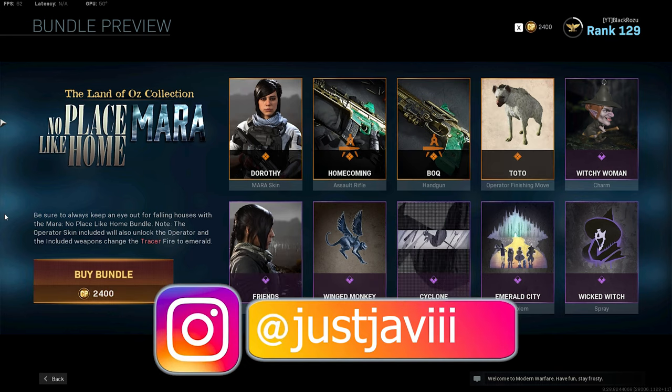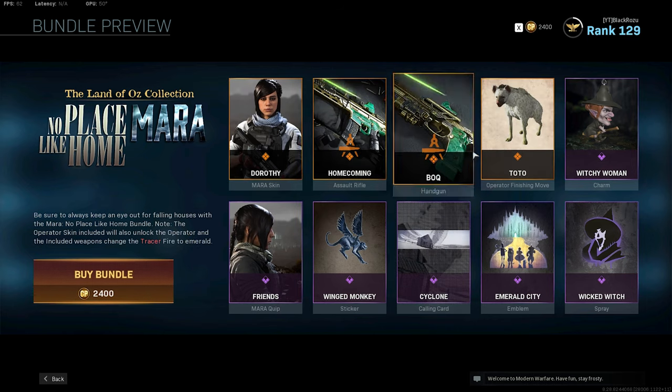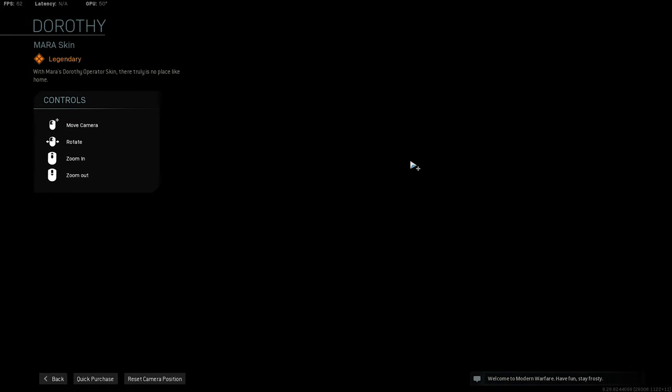I want to be showing you guys the new Morrow bundle that just dropped literally like an hour ago. It's called the Land of Oz — 'No Place Like Home' Morrow. Be sure to always keep an eye out for falling houses with the Morrow No Place Like Home bundle. The operator skin will also unlock the operator and include weapons, and the included weapons change the tracer fire to emerald. That's actually a good color — I like the color scheme, emerald and gold. Anyways, let's check out the new skin.